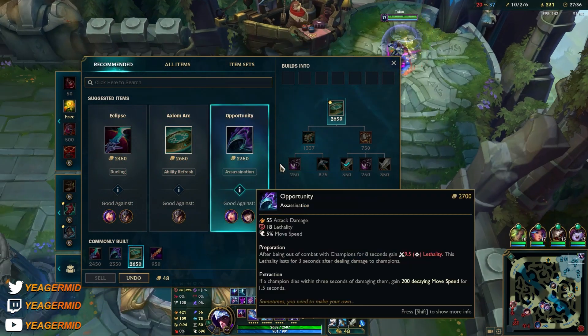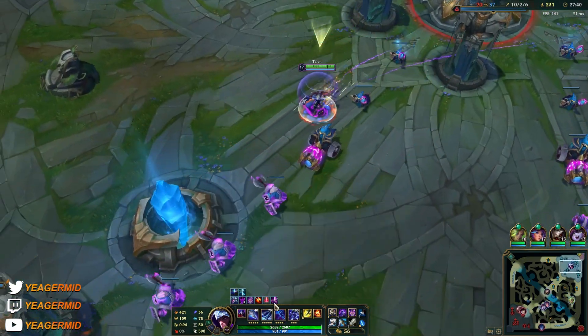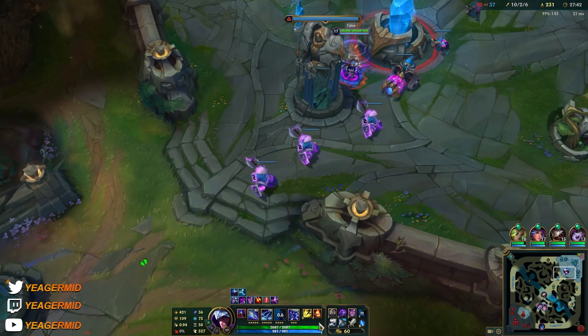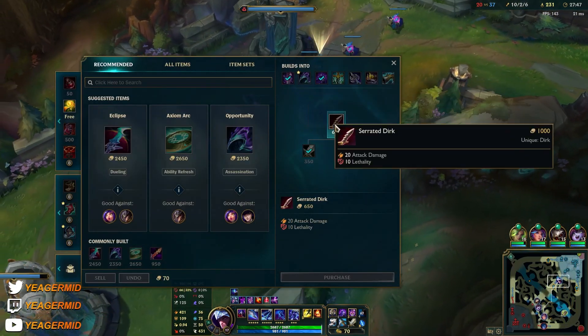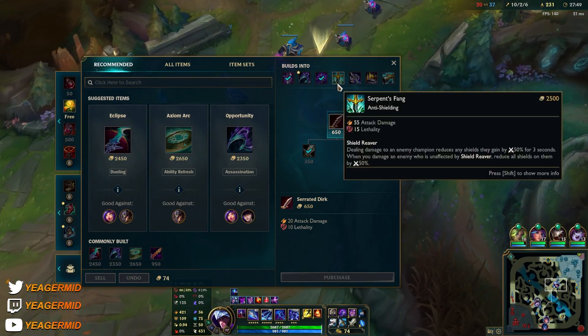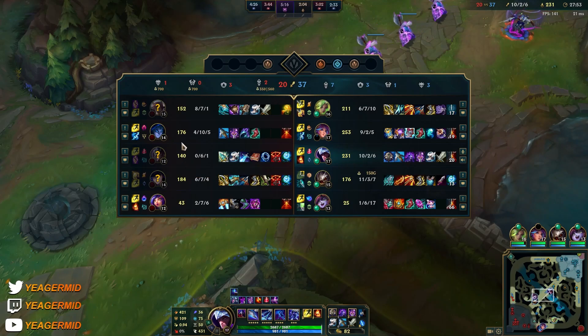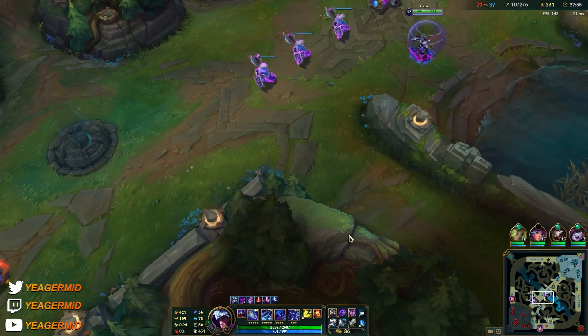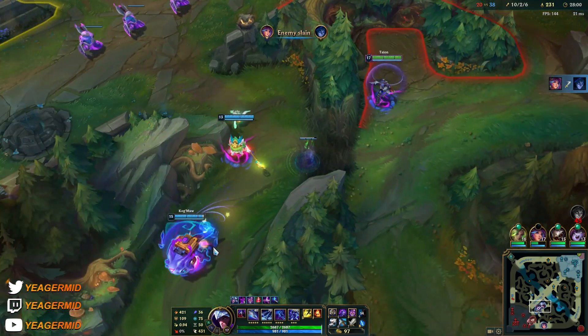Next item I'll go for the Axiom Arc — we actually have half a minute cooldown on the ult so it's not like you need it. You can just get something else. Serpent's Fang is something I really like to get if they have a lot of shielding — like if they have a Janna, Soraka, or Lulu. Serpent's Fang is awesome.